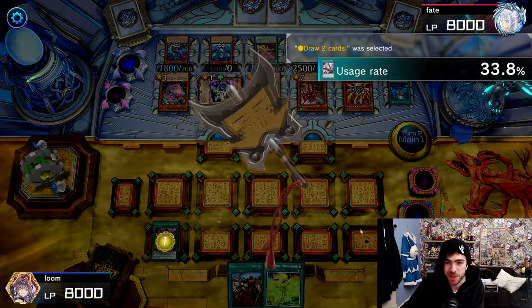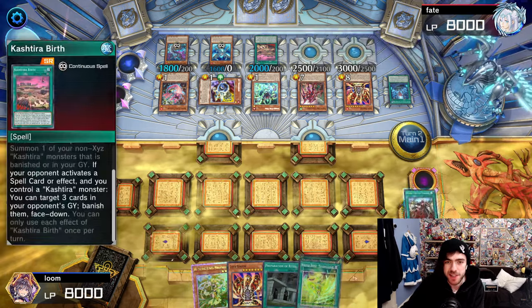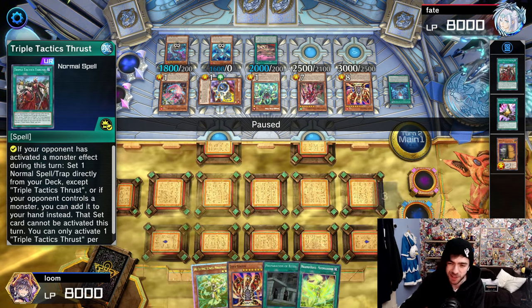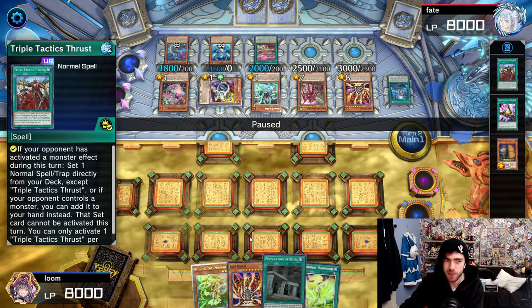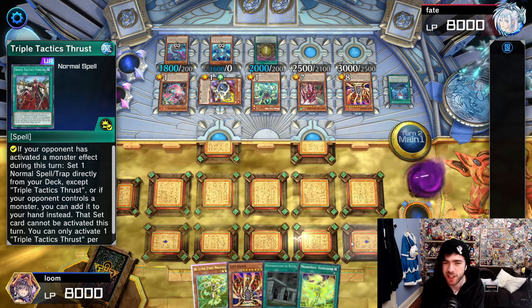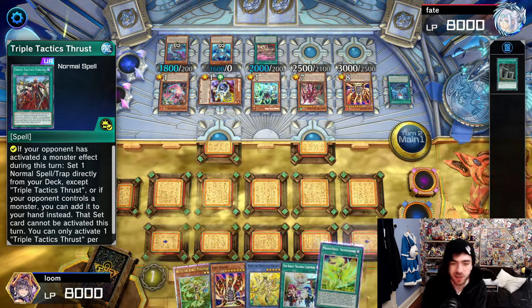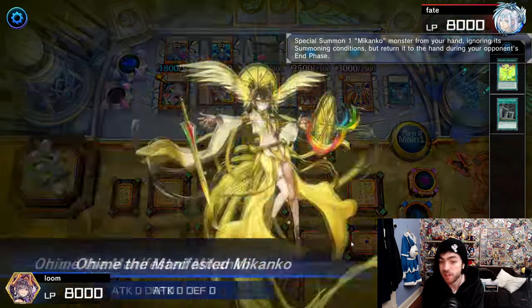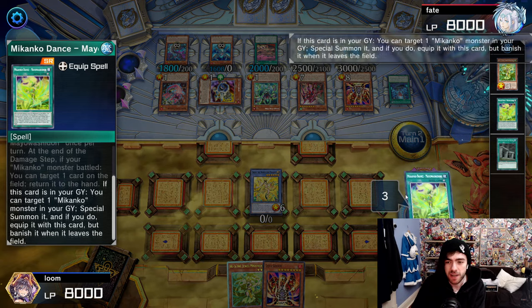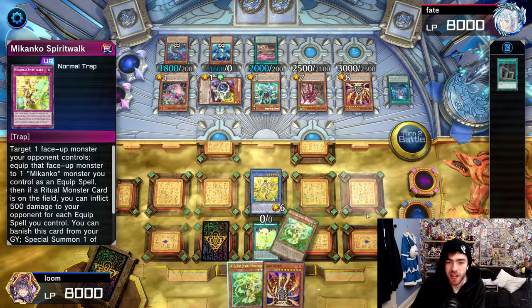Instant Lava Golem with his two disruptions gone. Tactics is just going to be drawing some cards. Hitting another Lava Golem. Thrust searching for Preparation of Rites. I could have probably also used the card that recently got limited that sends stuff from the Extra Deck to the graveyard to search for a Ritual Monster that way — probably would have been technically better, but I just searched for this one here. Searching for my Makanko, Makanko grabbing the spell card. Putting the green in graveyard so we can revive back from the grave. Keep in mind we've used our normal summon so we can't just normal summon this duel.